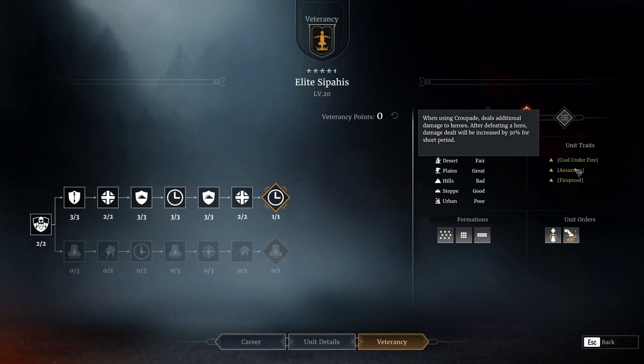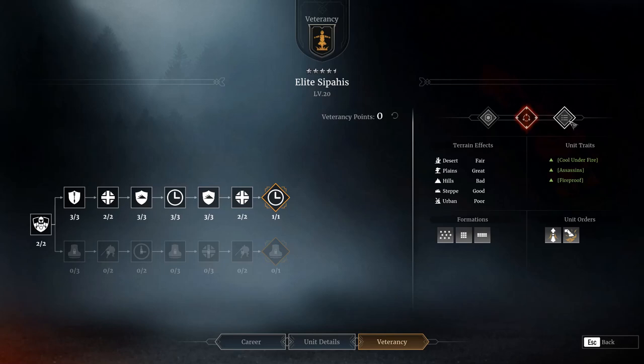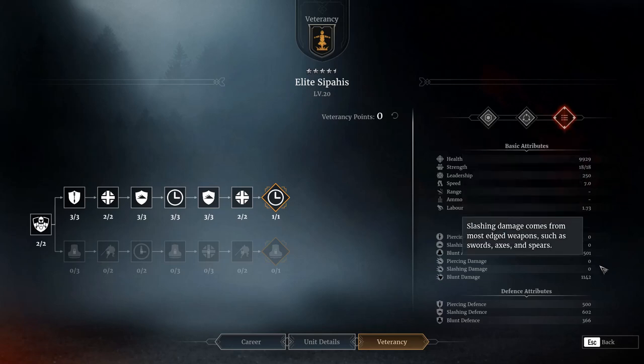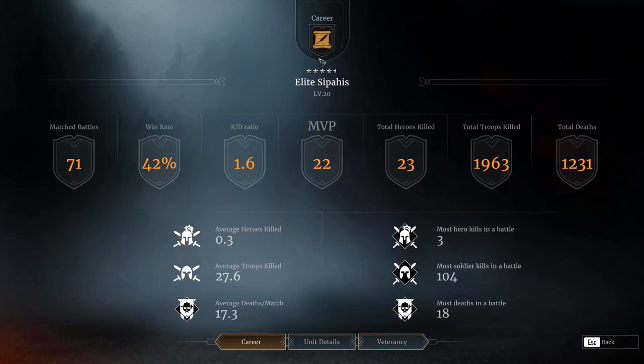Like I said, you can do either line — just try both and see what works best for you. They also get a couple of really cool passive traits: when you kill a hero you get 30% more damage for a short duration; when they initially take damage their defense increases super high for about 10 seconds. And on top of that, they're fireproof. With all the fire slinging around right now — incendiary archers, muskets, longbows — it's really good to have fireproof.